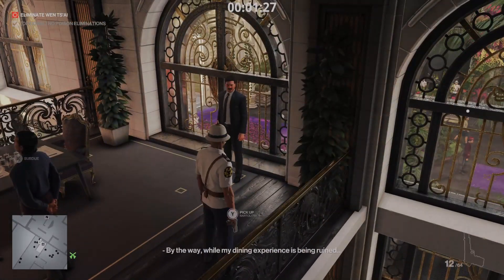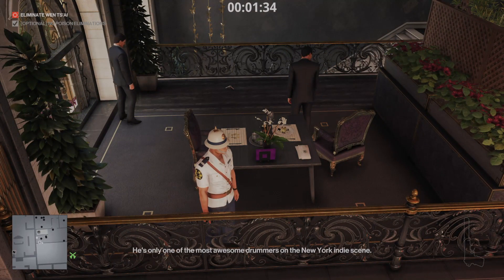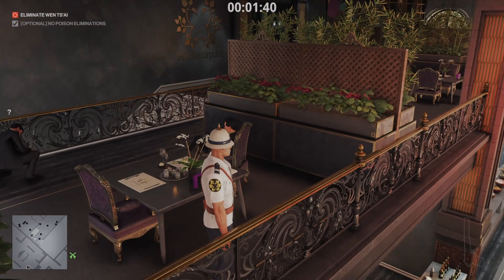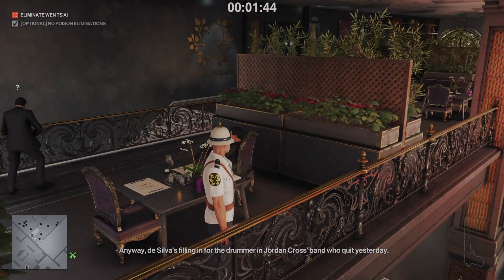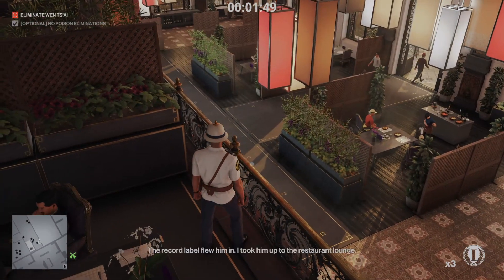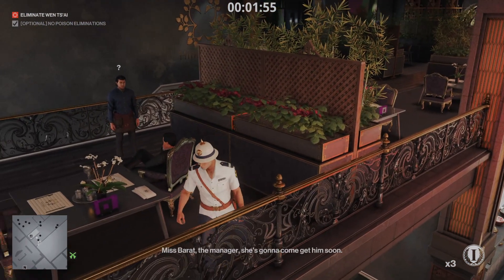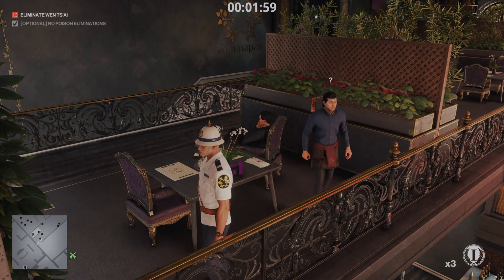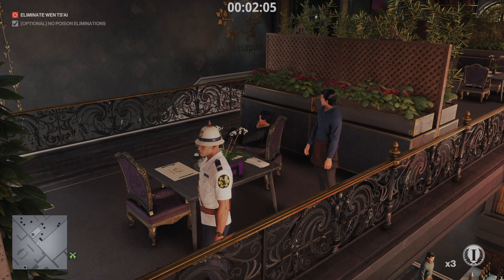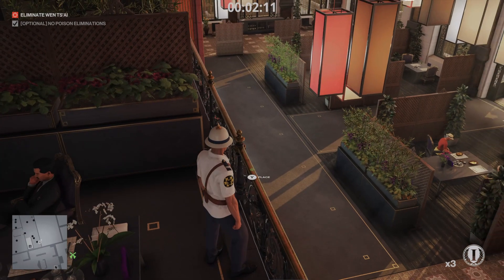Drop the gun to get rid of the guard for a bit - sometimes they mess around here, especially that one who comes back and forth, which is a real pain. You'll find that if the waiter engages in conversation with the target when he's sat down, you can simply walk into the target to break it up. Placing the coin on the railing can be tricky - the waiter sometimes sees it instantly when he comes into the area. Don't worry if this happens, you can still proceed as usual once he's walked off.